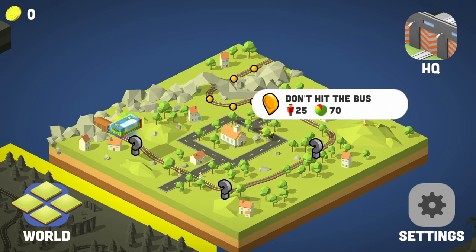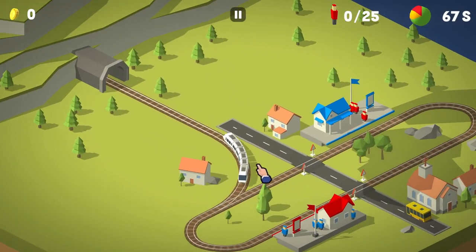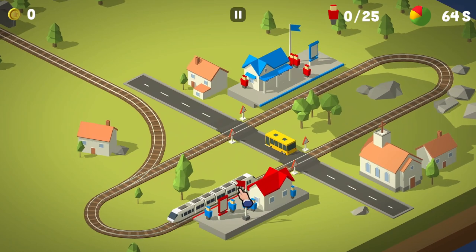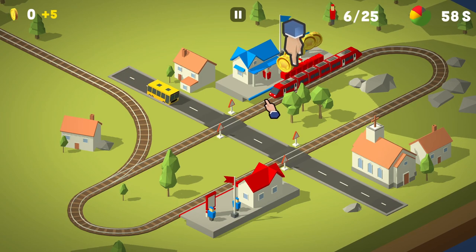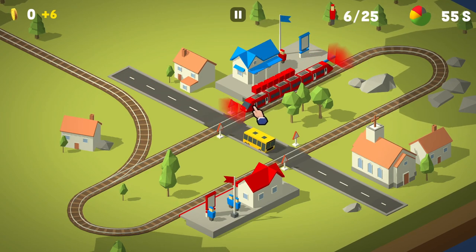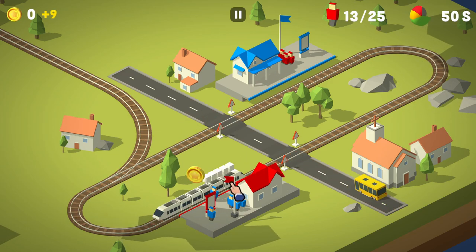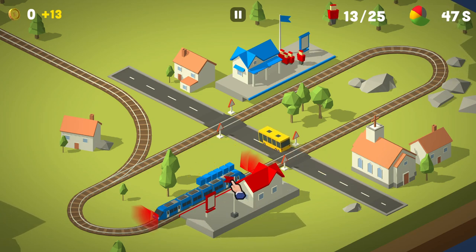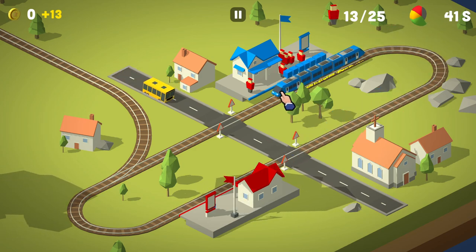Hey there and welcome back with the Box of Games. Today I'm gonna play a small puzzler which goes by the name of Conductors. In this game you control some small trains and you'll try to take the passengers to their respective stations without crashing into any buses or other trains. The controls are rather easy — the only thing you can do is click a train to make it stop and click it again to make it go again, and in some levels you get switches which you can alternate by clicking them.